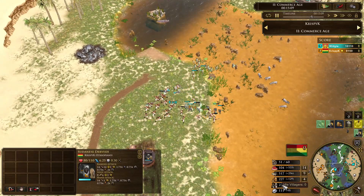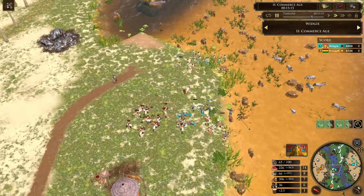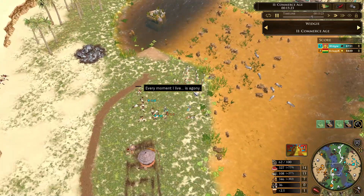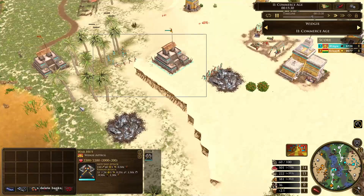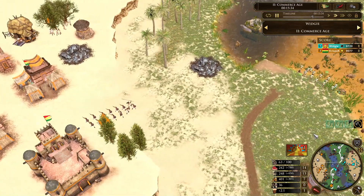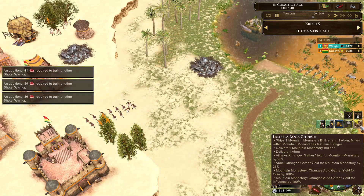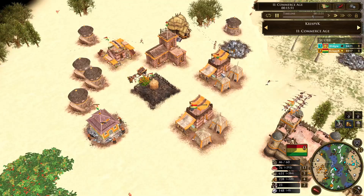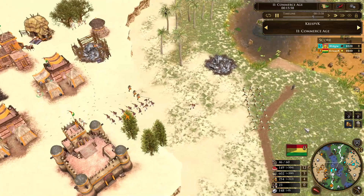Quick villager count check: Crispy's forgotten to make villagers again, sitting on 23 villagers compared to Widgey's 36 — who has also forgotten to make villagers. It looks like another cleanup for Widgey, which is very good. Crispy really needs to just come push forward and take down Widgey's map control. Crispy sending in rock church, which increases mountain monastery gathering and yield. He's going to be able to get more gold, though he's not gathering too much gold. Widgey pushing forward yet again.